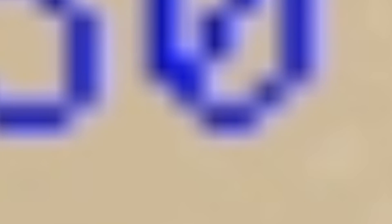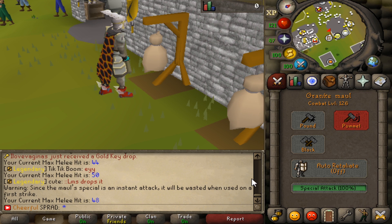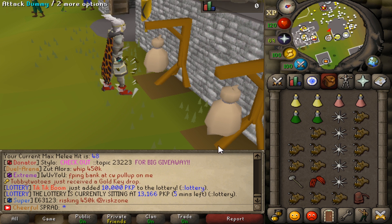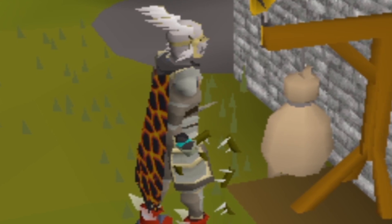My current max melee hit with a whip is a 50. And then if I go into the G-Maul, my max hit is a 48. So you can literally stack 136 HP with those two specs in this gear. Let's go see if we can go kill some people.